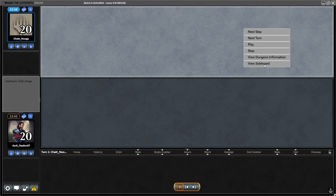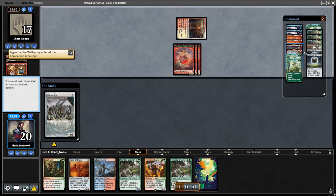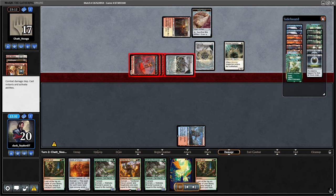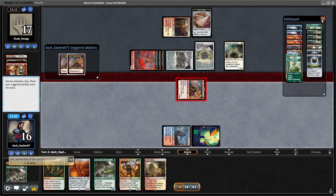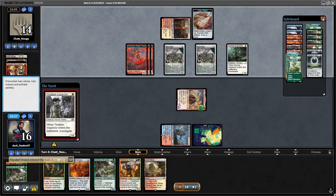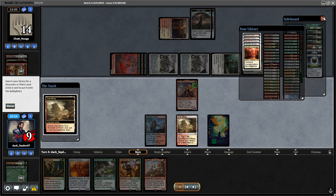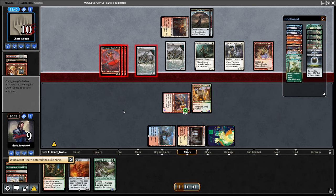Let's also check the sideboarding plan. I'm just trimming on Inti, Raghavan, and Emissary a bit, and adding some removal from the sideboard. I didn't have any idea what my opponent was playing, but they turned out to be on Convoke, which was kind of popular last week on MTGO. I faced it a lot.